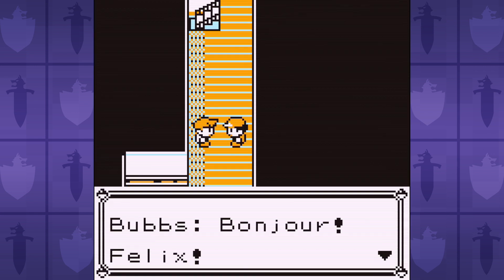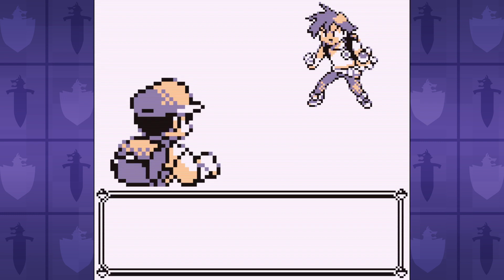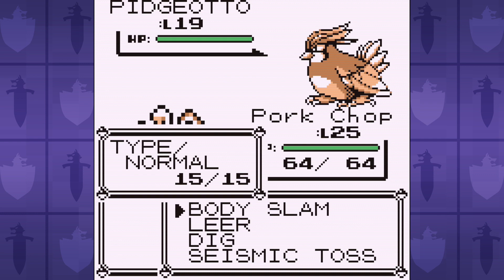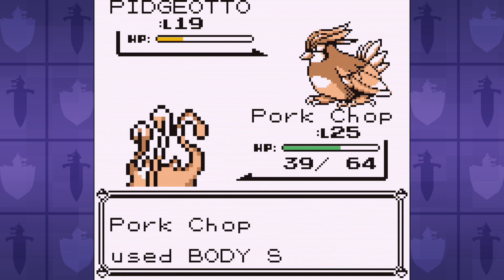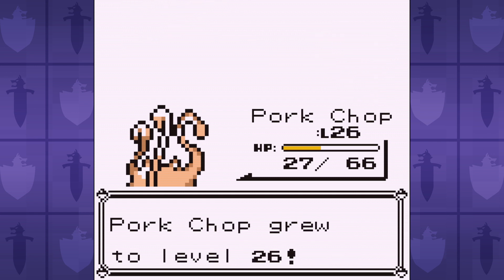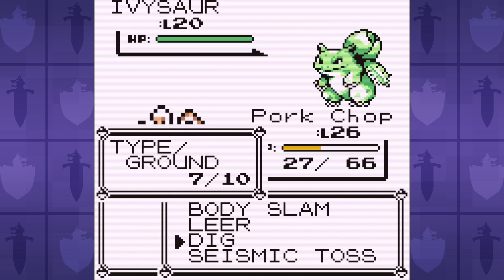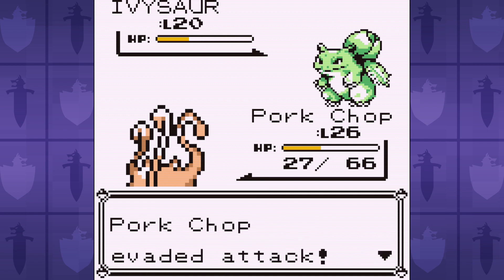Aboard the SS Anne, it's time to take on the rival Bubz once again. On the boat, we picked up the TM for Bodyslam and taught it to Mankey. You might be thinking, don't you want to keep Karate Chop for the critical hits? Well, I'm starting to notice that our Monkey is a little squishy, and I value the chance that Bodyslam offers to prevent the opponent from attacking more than dealing an extra 5% of damage.